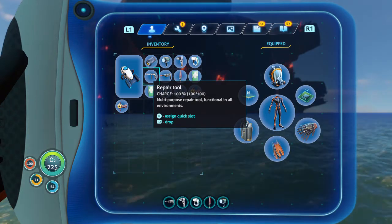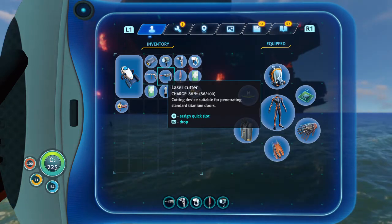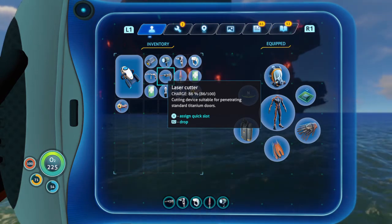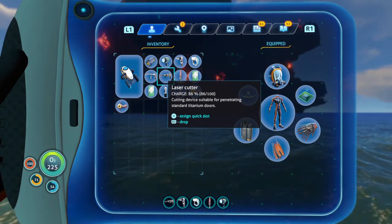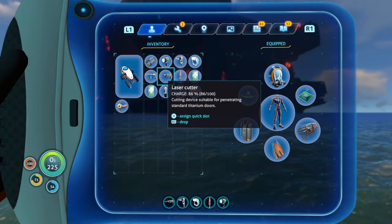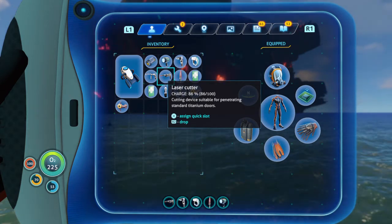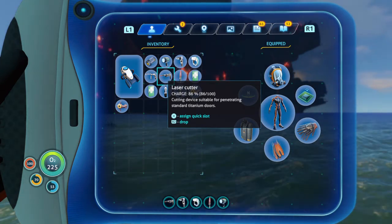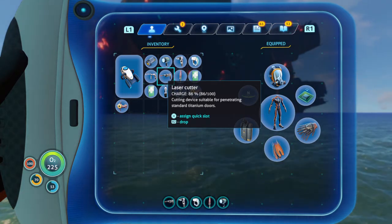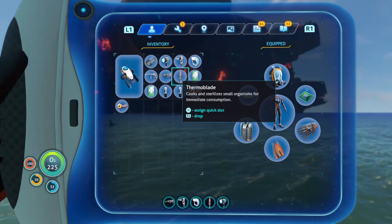The Laser Cutter — a lot of times when you find a ship fragment, the only way into certain areas is with the laser cutter. You definitely don't want to have to come back, or worse, not be able to remember where you found the fragment. Keep this on you at all times.